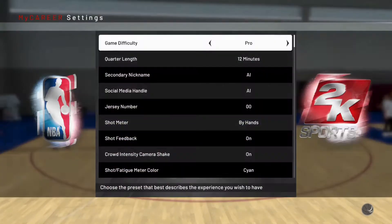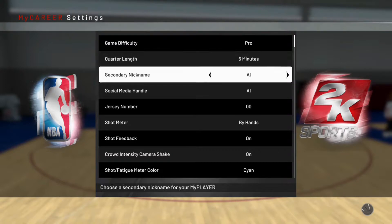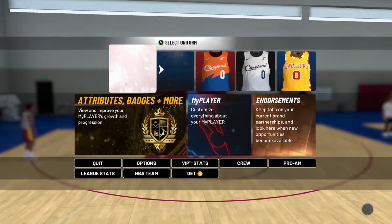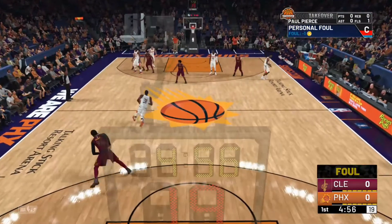You'll get 2800 in total from all four drills. Now for the game part: you want to put it on Pro difficulty — the minute length doesn't really matter, but I put it on five minutes because that makes it easier. Just go ahead and get into the games.